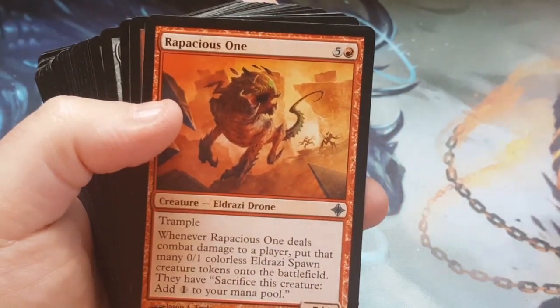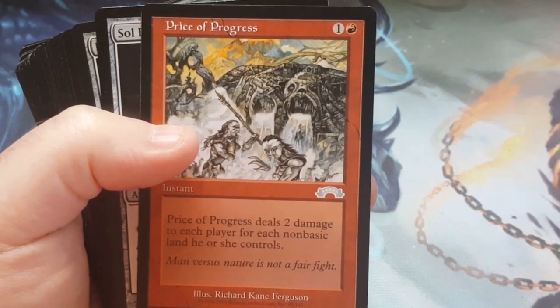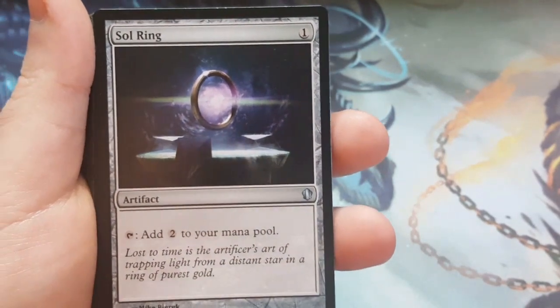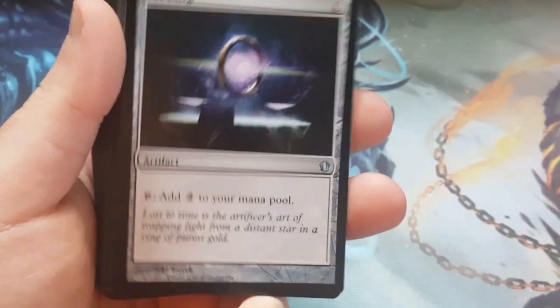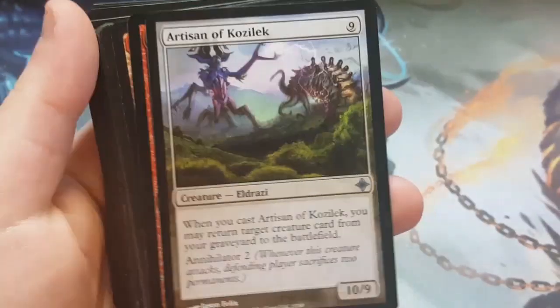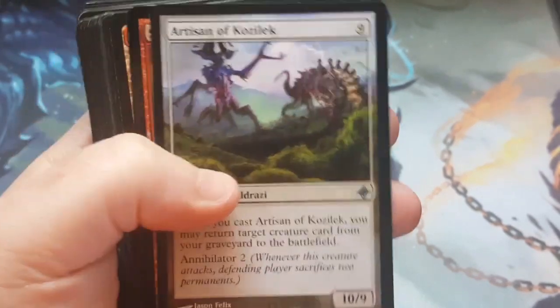Rapacious One — another too high of a casting cost. Price of Progress — I told you guys I was probably going to take that out anyway. Don't panic, I didn't take Soul Ring out — I did something special with it. Same thing with the Ratchet Bomb. Artisan I didn't really feel like keeping in there; he didn't fit really all that well into the theme of the deck.